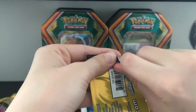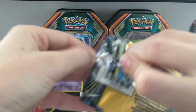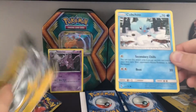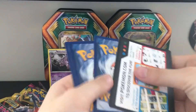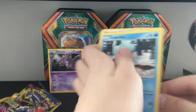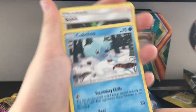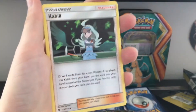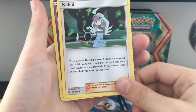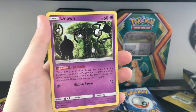For the rest of the pack, we have three more packs left. Swap these two cards in the back — the special one, if we get one, could be in the back. Got a Cubchoo. A Supporter, a Mortar trainer, and a rare Unknown.